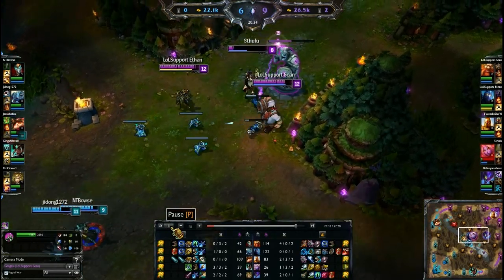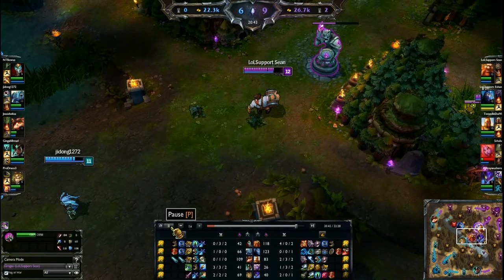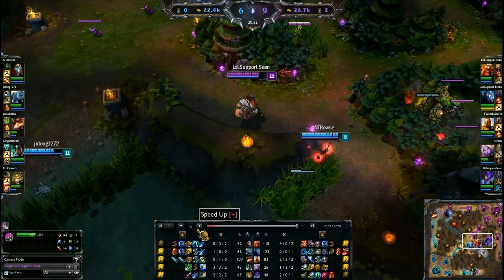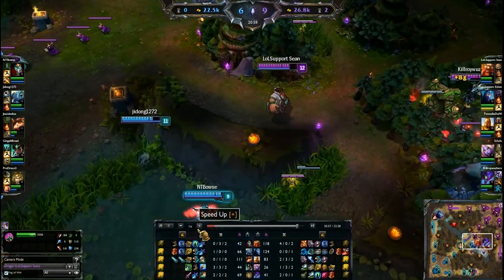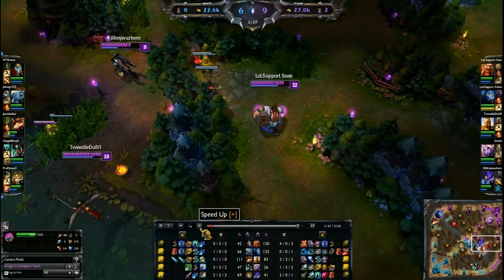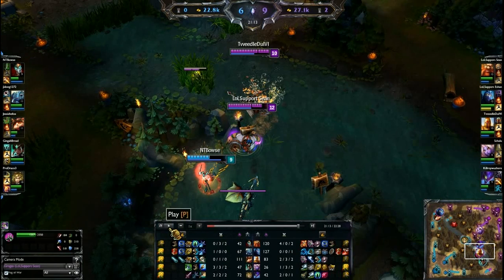I wasted a few spells on the Shaco clone but what can you do. I'm just preventing the push in mid, tanking minion hits so they don't hit the tower. I see Shaco approaching so I make sure I use the Body Slam and Q-W-Q combo for the biggest burst I can afford, securing the buff.